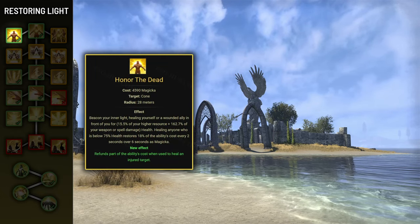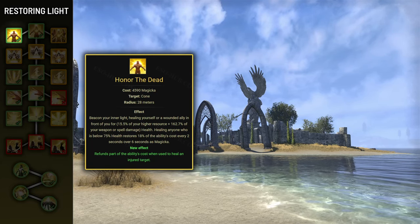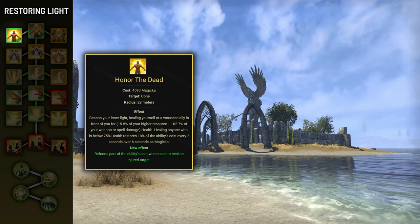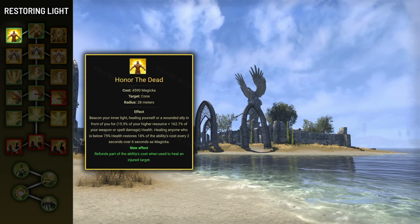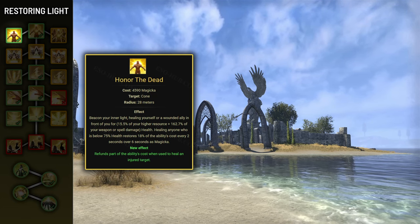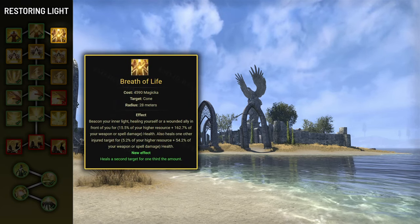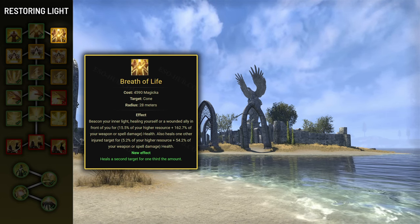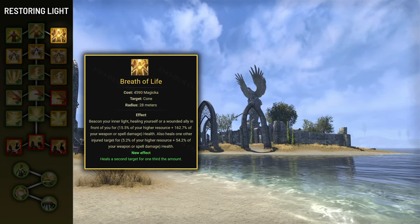The first morph is Honor the Dead. When you heal someone below 75% HP, you restore 18% of this ability's cost every 2 seconds over 6 seconds. Since it also ticks at the very beginning, over 6 seconds you're regaining magicka 4 times, restoring 72% of the ability's cost. The ability's base cost is 4590 magicka, so this is the better morph. The second morph is Breath of Life, which also heals another target for one third of the original heal, but for most situations the sustain from Honor the Dead will be vastly better.